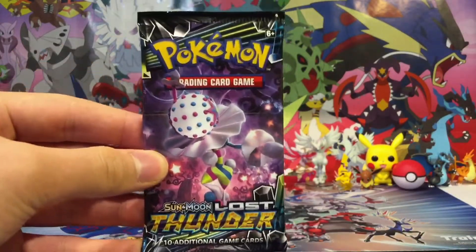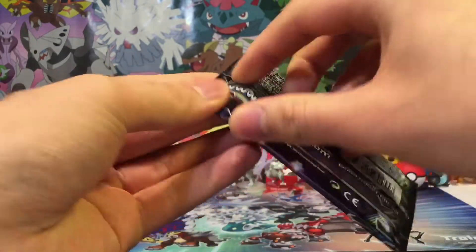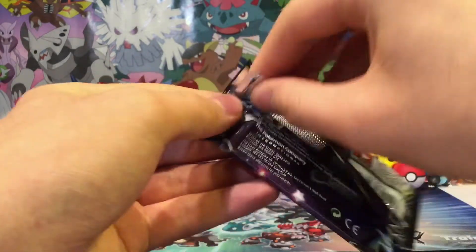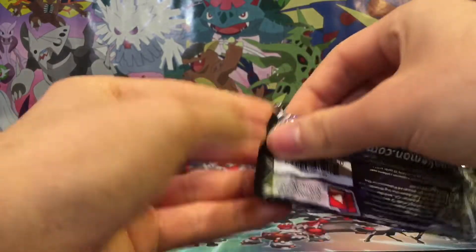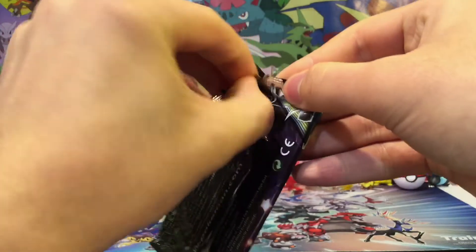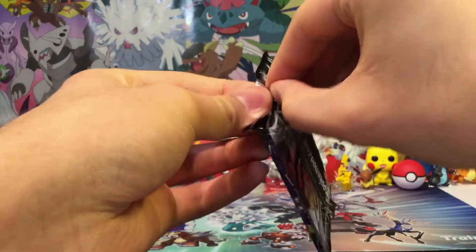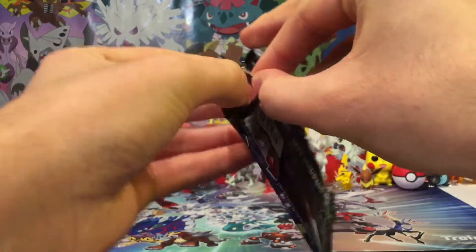So the final pack features Lugia GX on the pack art. The set really reminds me of Pokemon XY Ancient Origins. I really wish that Mega Sceptile and Mega Tyranitar were in this set, because they were in Pokemon XY Ancient Origins.